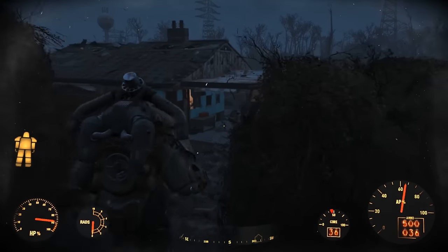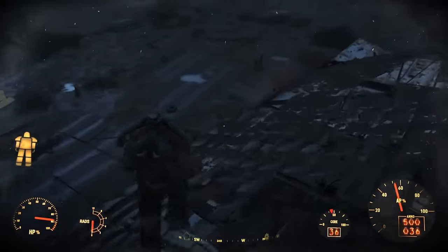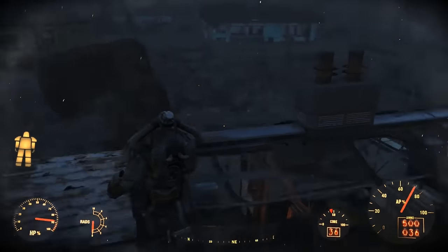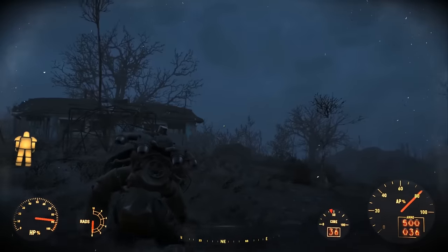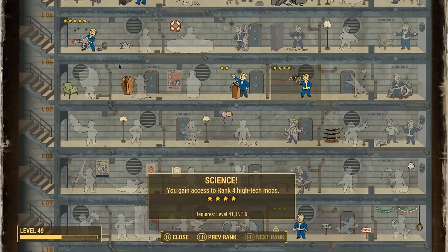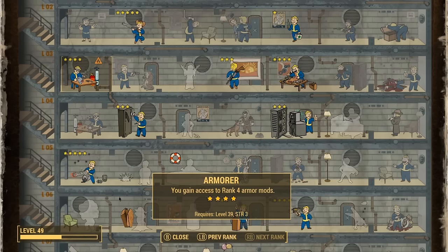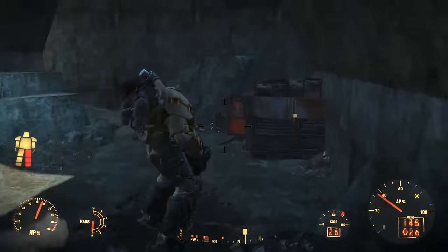You'll also need an intelligence of 6 and a strength of 3, and your minimum level has to be 41. If you don't have a high enough level, I recommend clicking on one of the links in the description, which has my method of leveling up extremely fast in Fallout 4. You need to be level 41 because you need 4 points into the skill called Science, and you'll also need a skill called Armor with 4 points in it, which only requires level 39. All of these are only available when you have the specific intelligence and strength listed.